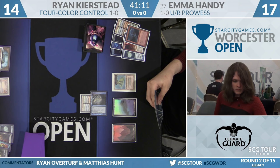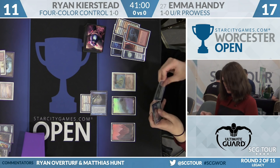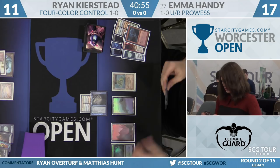Emma swings with the Insectile Aberration again. Ryan keeps taking hits, and I'm concerned. Emma does actually have Dazes in hand, so if Ryan had gone for Fatal Push it would not have worked out — he could just be respecting that. I don't understand playing Leovold over Fatal Push first.